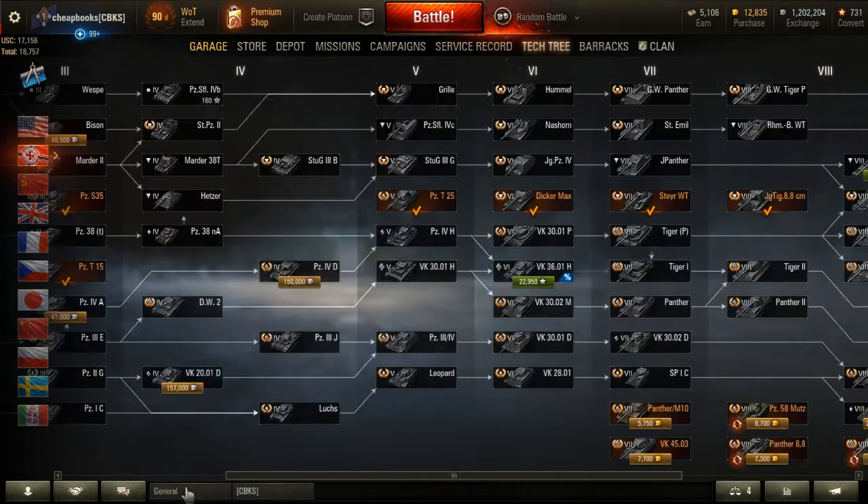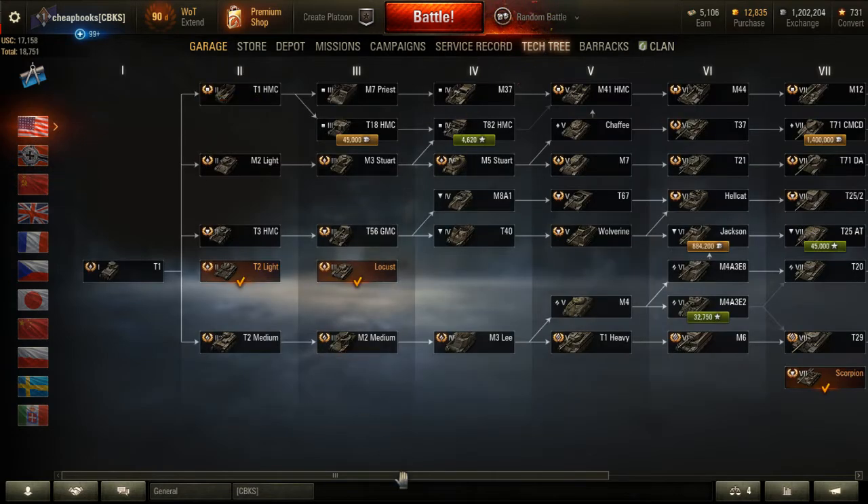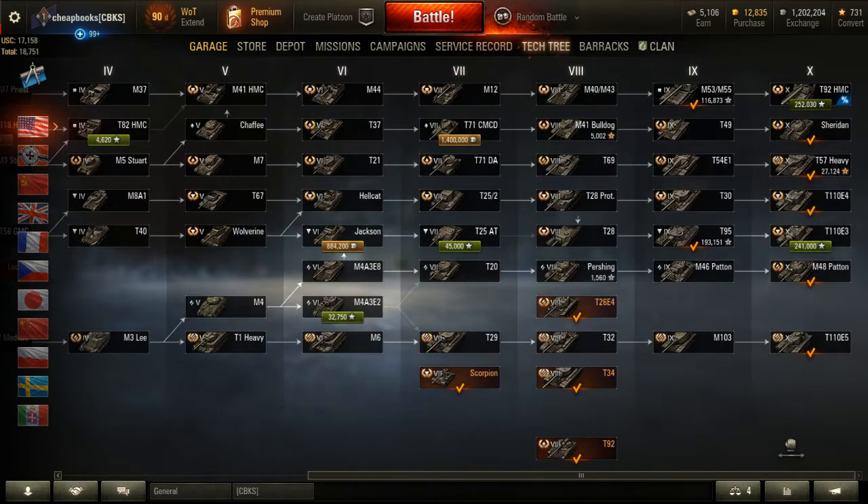The lower tier German tanks — like tier 2 and tier 3 — are some of the best in the game. Americans are kind of the same. I think America is a really well-balanced tech tree. I like the SPGs, the light tanks, the medium tanks, the heavy tanks, and the tank destroyers. In general, I enjoyed probably every tree on all the branches.